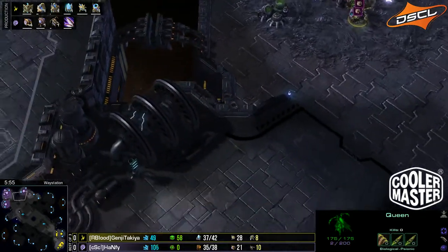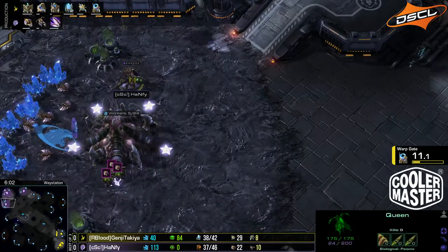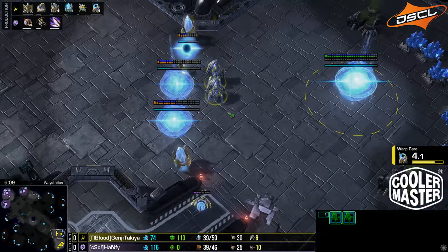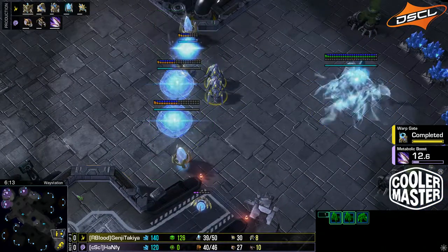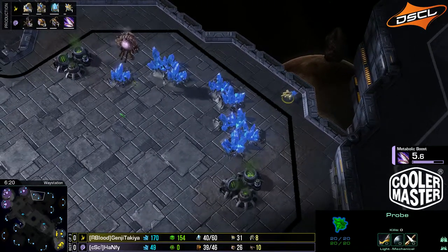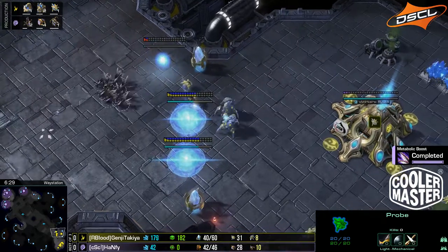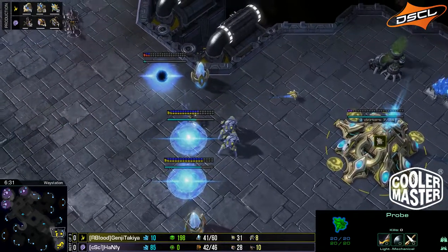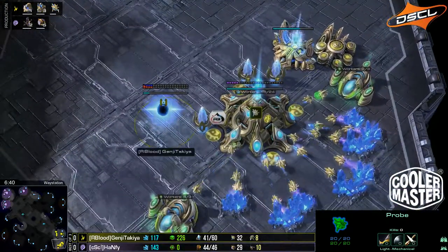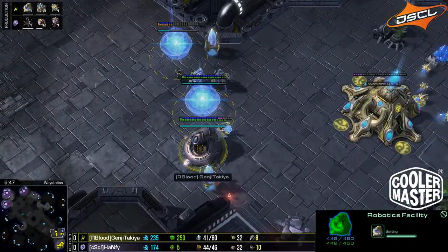There's no creep connecting the third base — in fact, it's a very long distance between the third base and the natural, which means it's very difficult for Queens and other defenses to get over there. So far Genji seems kind of defensive, but he's setting up for a two-base push, which I think is the best thing here. He forced out some Zerglings — just getting the Zealot and the Stalker across the map forces out a lot of defenses. There's also Sporecrawlers on the way, and he's making a Robotics Facility which has been unscouted by the Zerg, even though it's at the front of the base. He could go for a good timing with Immortals — a two-base Immortal timing — and I feel like he would do a lot of damage.